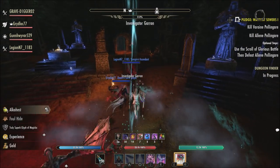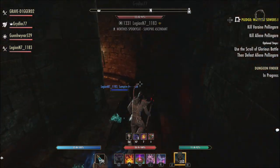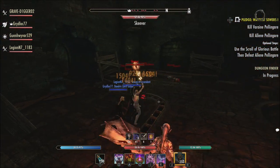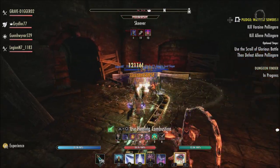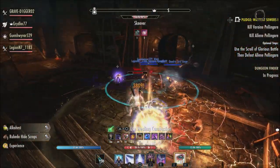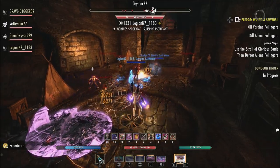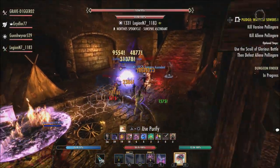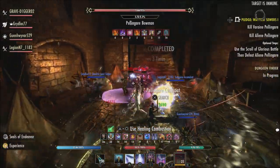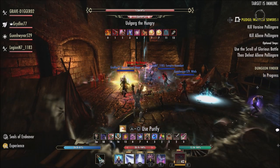Each time you overcome a different type of boss for the first time that day, you'll receive a special Dremora Plunder Skull that contains the above items in addition to Dremora motif chapters, a Witches Festival Writ or a chance to get one, treasure maps, armor outfit style pages, the Gravedancer weapon style page, and two new items this year: the Ghastly Memento Rune Box or the tradable style page for the Witch Mother's Servant armor style. Different types of bosses include arena bosses, invasion bosses from dark anchors, horror storms, volcanic events, delve bosses, final dungeon bosses, public dungeon bosses, and world bosses — lots of different ways to get Plunder Skulls and these rewards.